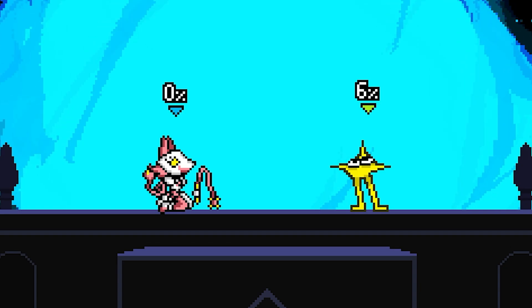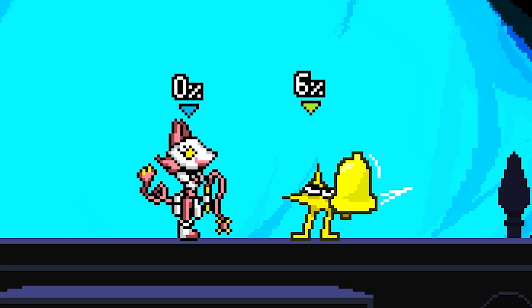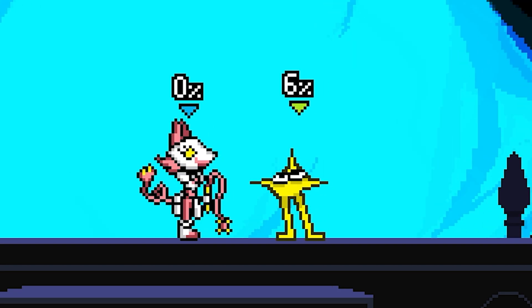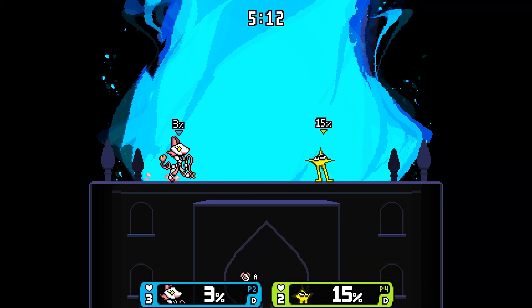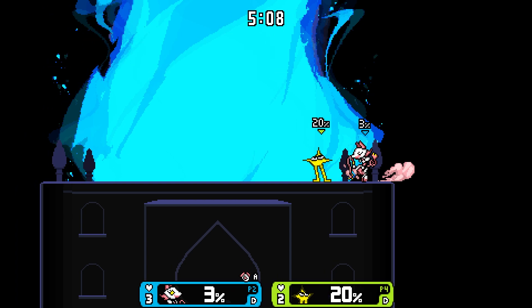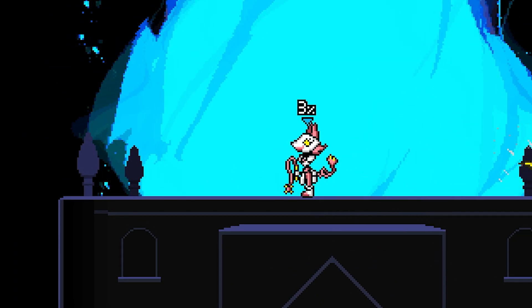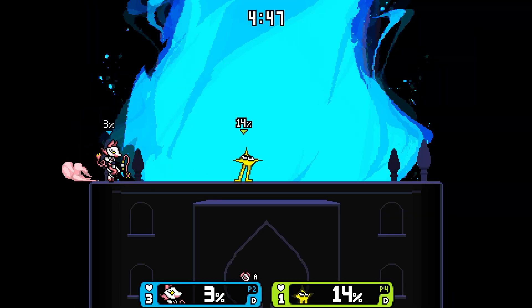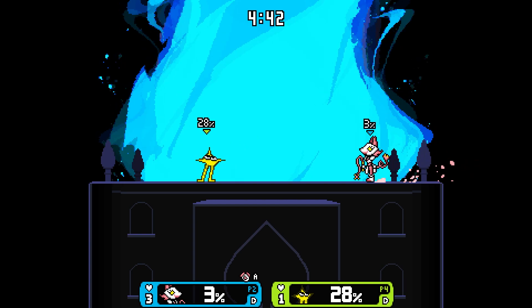For down B, I pull out a bell — which Starwalker also has, so we have a lot in common. You should go watch the Starwalker video. So apparently the bell ties into other moves. For forward special, I create a task and start riding it, and if I press down B it changes the direction the task is running — so I can get on the task, jump off, and press down B again to send it the other direction. That's kind of cool.